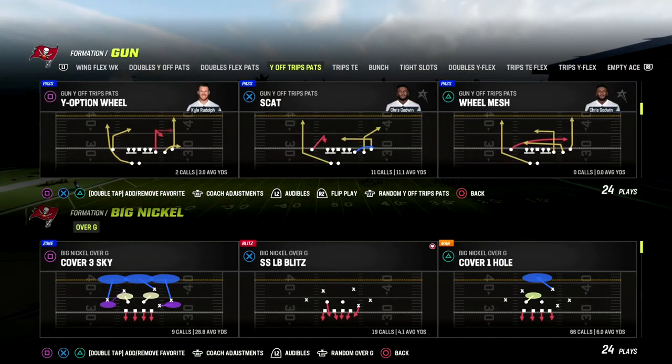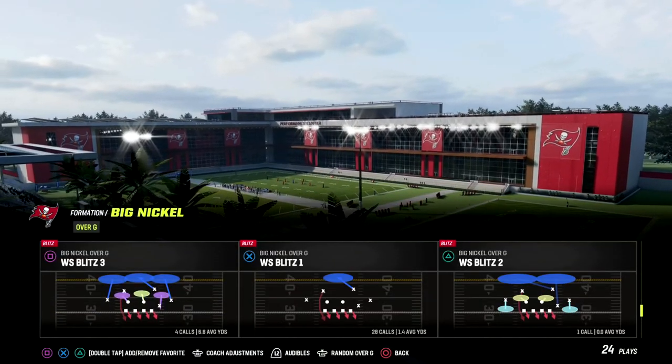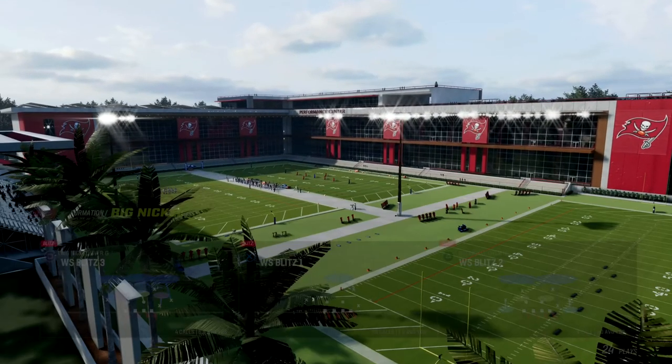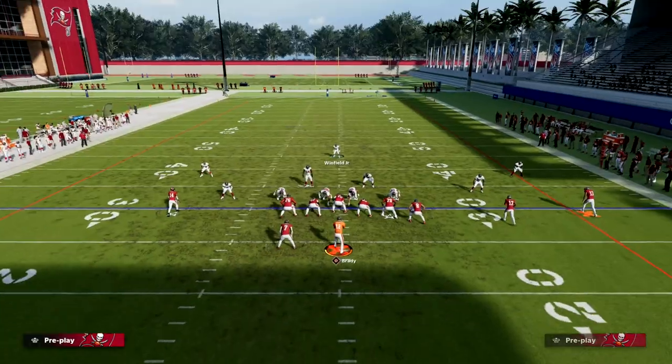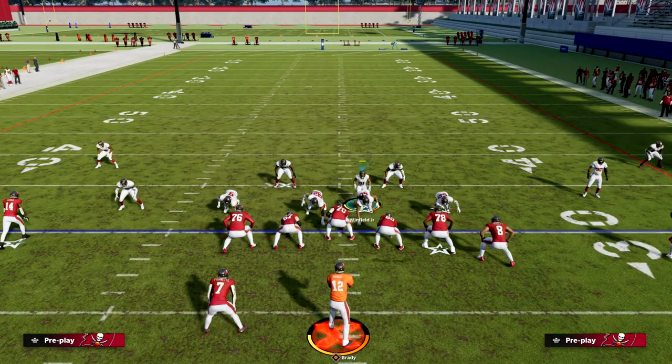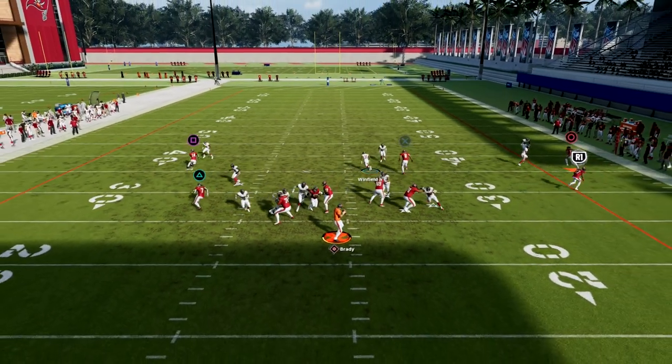The play we're going to use is WS Blitz 1. The setup is really simple — all we're going to do is pinch our defensive line and crash our defensive line out. That's basically the entire setup.